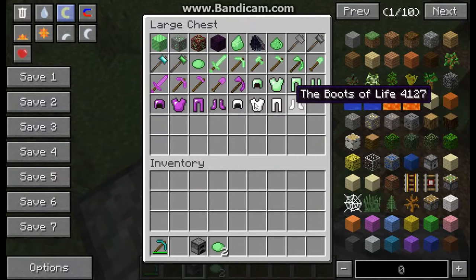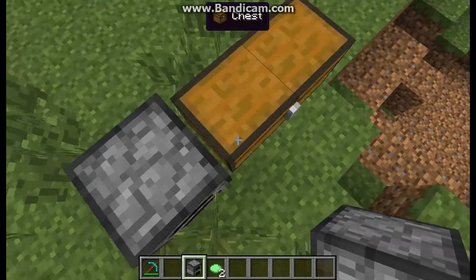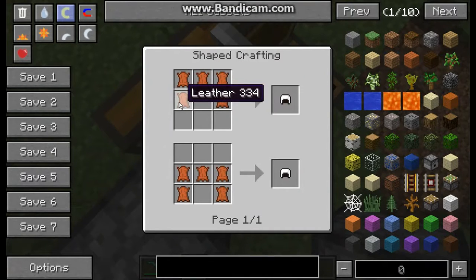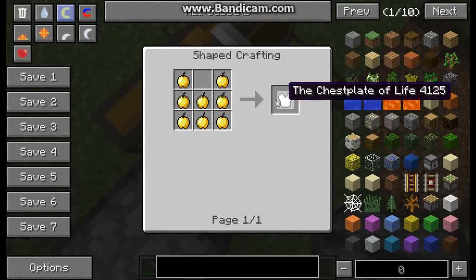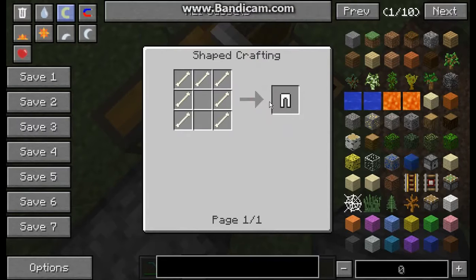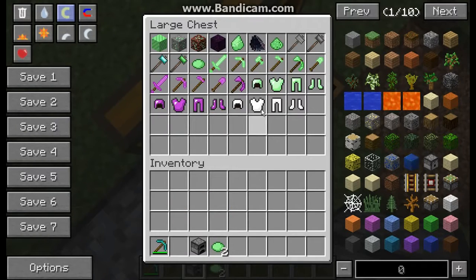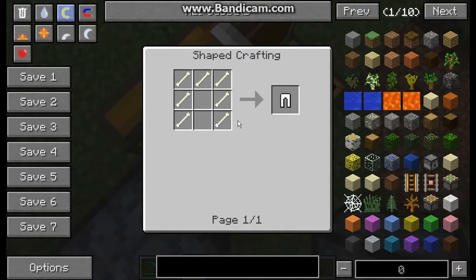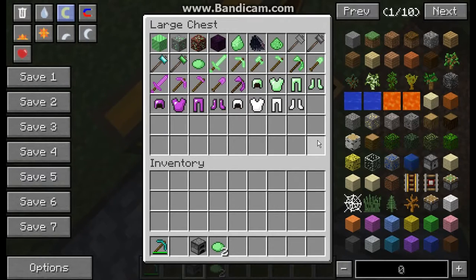Then there's the life armor. There's no such thing as a leather helmet anymore. The helmet of life is crafted with leather - that's why there's no leather helmet anymore. The chestplate of life uses golden apples. The leggings of life are bones. And the boots of life are feathers. Just to repeat: helmet of life is leather, chestplate of life is golden apples, leggings of life is bones, and boots of life is feathers. It's kind of confusing.